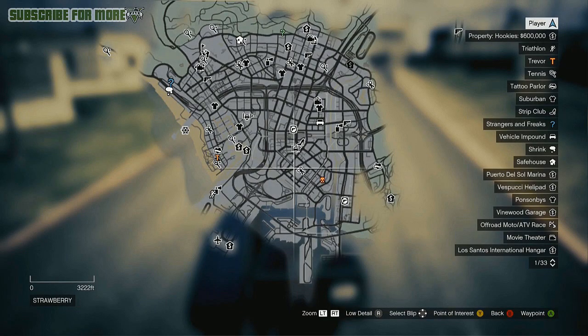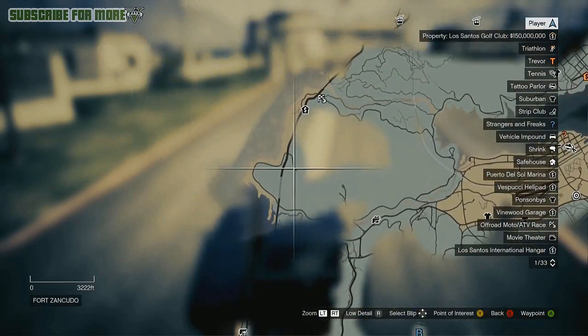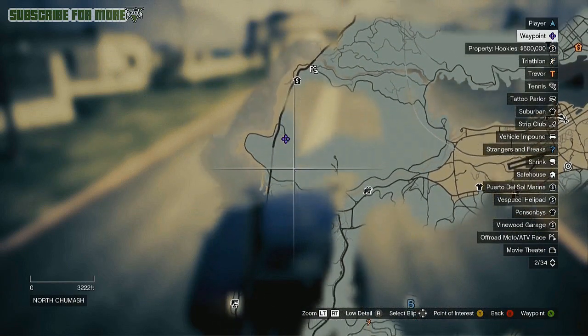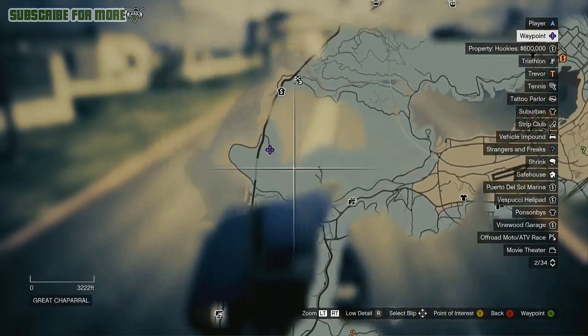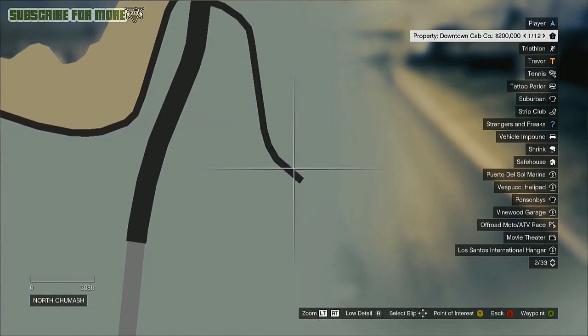The first thing you need to know is the location of the fighter jets. They are in the military base right up here — Fort Zancudo — which is just north of Tonga Hills. If you haven't unlocked that area, you can find it by going around, hitting A, and looking at the road paths. You should be able to spot a little road sticking off from the main road. That is where you need to go to get your fighter jets.